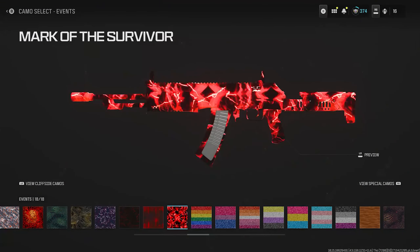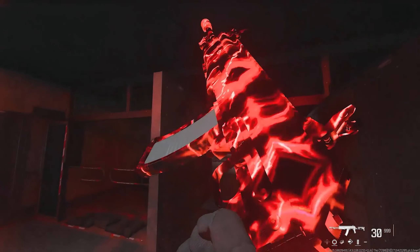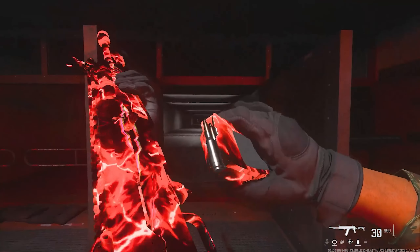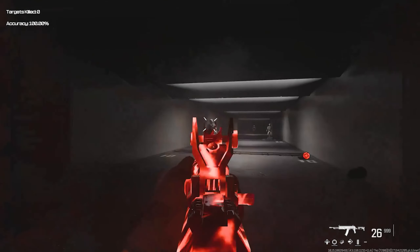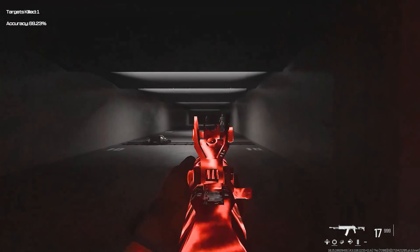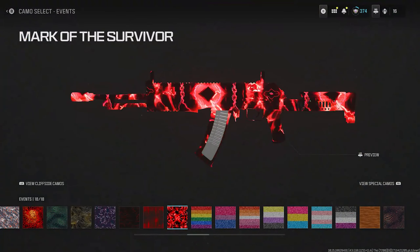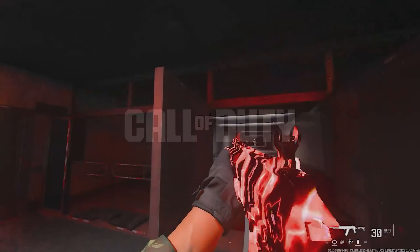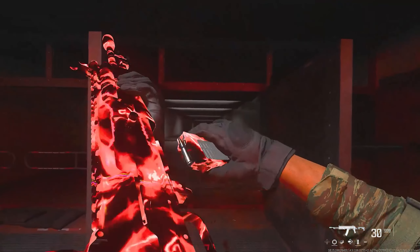What's going on people, it's your boy Fezzer here and welcome back to my channel. With the start of Season 4 Reloaded, we do have a new camo to unlock in the game, and this camo is absolutely insane. As you guys can see, it's fully animated and the camo name is the Mark of the Survivor. Unlocking this camo is a little bit challenging even with a team. I'm going to walk you guys through exactly what you need to do, and I will have a complete guide up on the channel tomorrow.